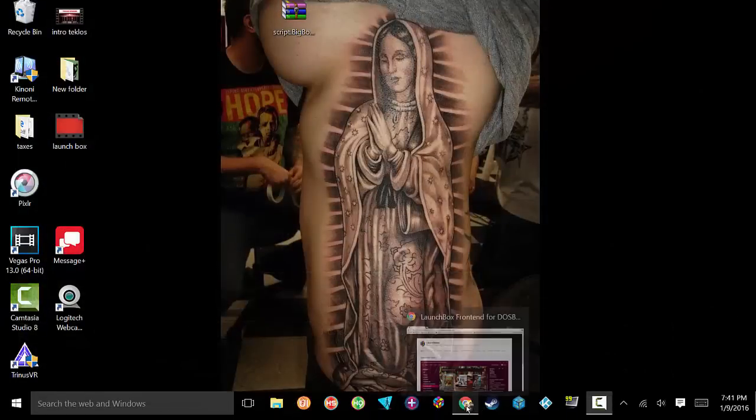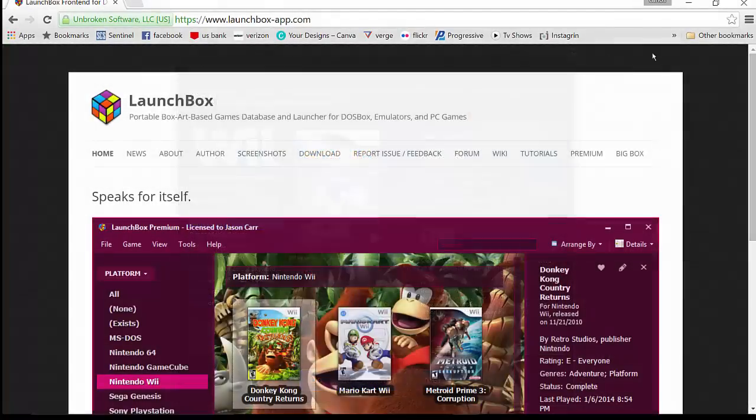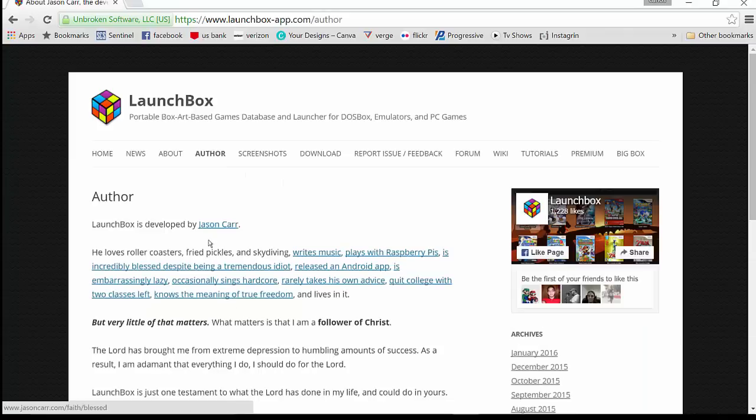Let's close this down and talk a little bit about how you get it set up. Here's the LaunchBox webpage. The author's name is Jason Carr, and he has some information about himself — he kind of puts himself out there, which I have some respect for.